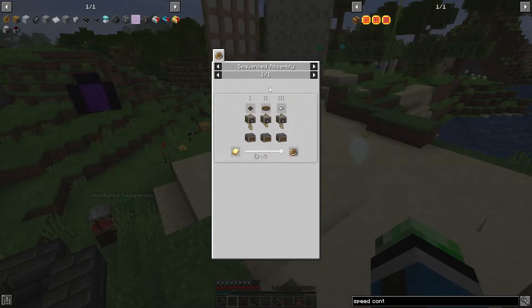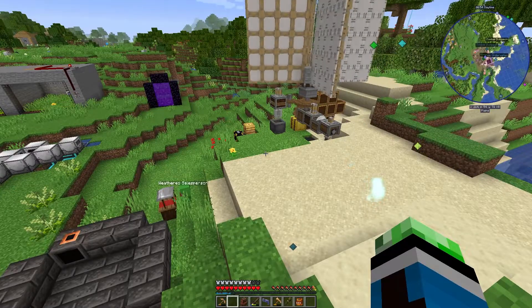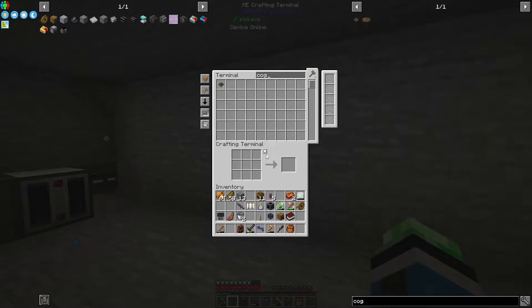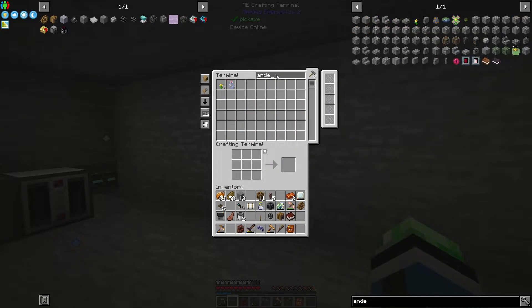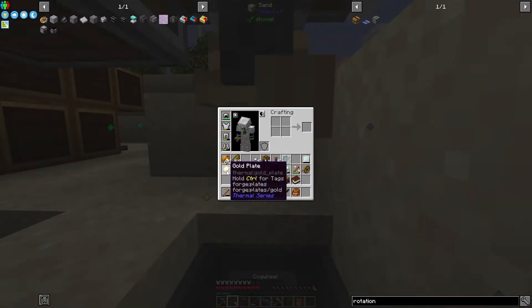I am absolutely going to want to automate the Create sequence assembly stuff as well. I have enough cogwheels but not enough large cogwheels. We get six of them by doing the sequence assembly. I don't have any andesite — it must all be in my pocket storage. Yes it is. I think I have everything I need to make the precision mechanism.